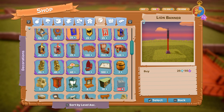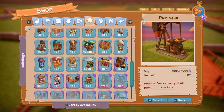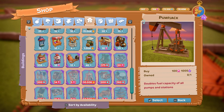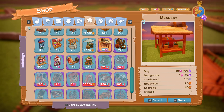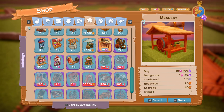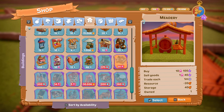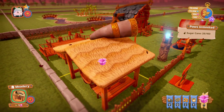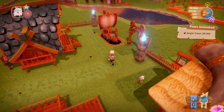As for the Meadery, that is classed as a building and it will cost you 10 medallions. You sell the goods for medallions and it stores honey. There we go, that's the Meadery.